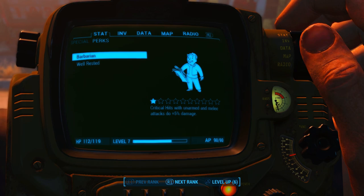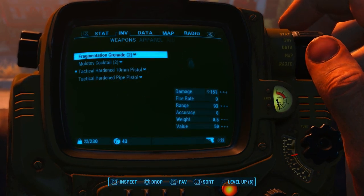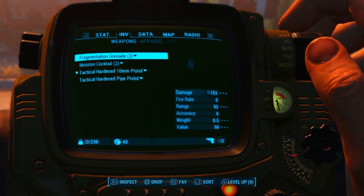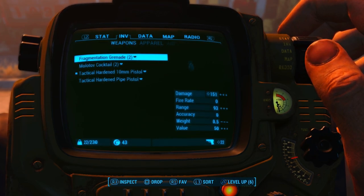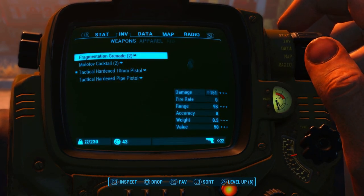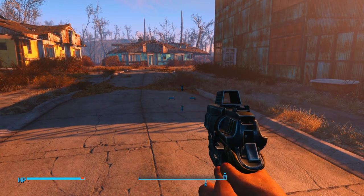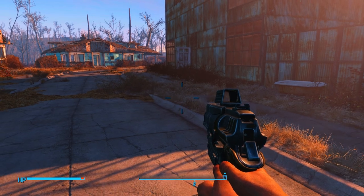I did get some levels from building up Sanctuary — I ended up getting six levels. It's okay if you don't have six levels; I just really enjoy building in Fallout 4, so I tend to gain a few more levels when I'm building. It never hurts to get some extra levels building. Even if you don't like it, just place down some glass windows or something — that's going to give you a ton of experience, the maximum experience. Glass windows seem to be pretty good.